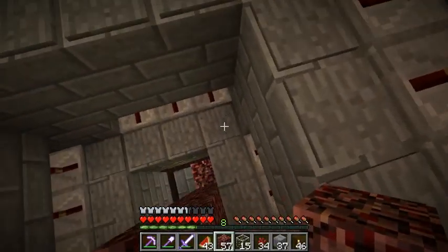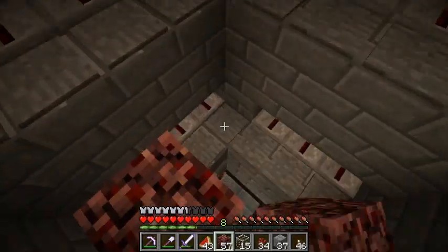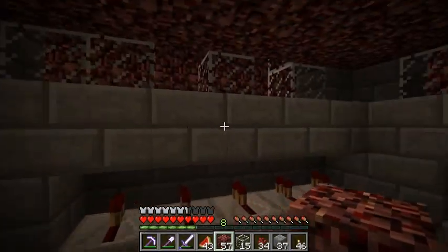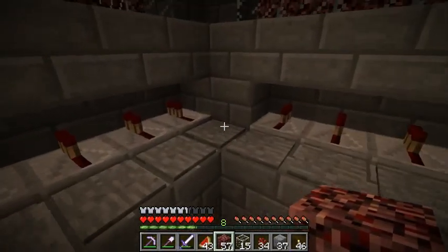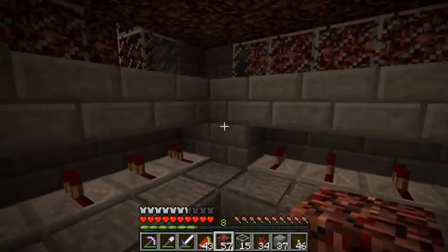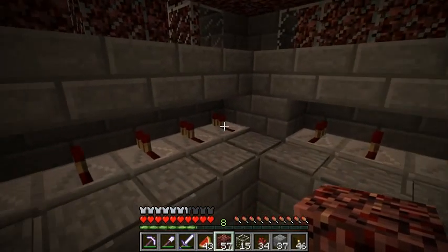If I drop lava here, here, here, here, here, here, here, and here, then I'll need maybe some on the four sides as well. And the nice thing is these pressure plates will keep the lava from flowing down — they'll hold it in place. So that's what I'm going to do. I'll be back in a little bit.